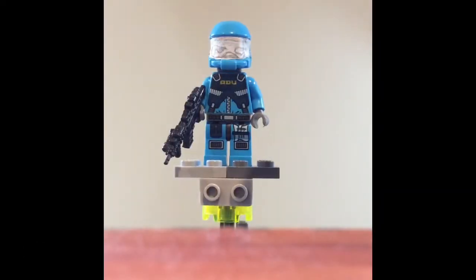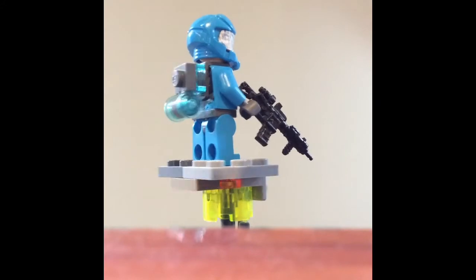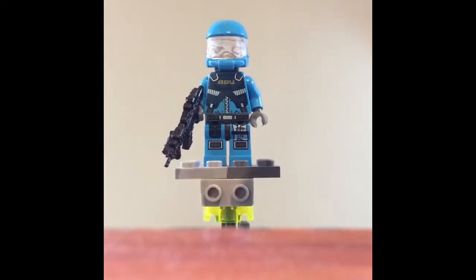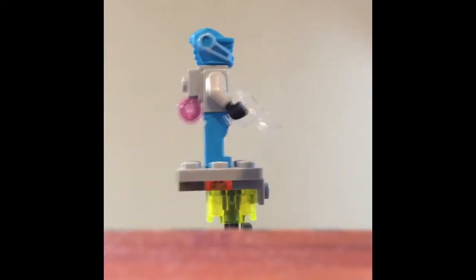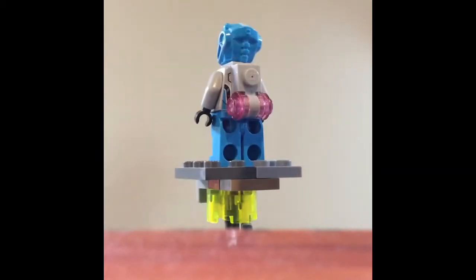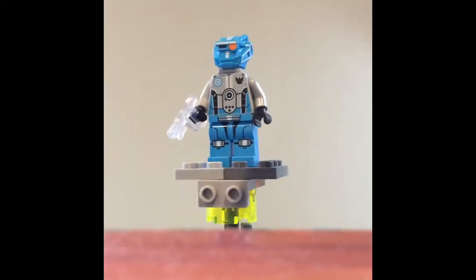For the first of our pilots, we have a grapple — simple printing, got a Spitfire, got the jump pack, just a pretty simple guy. For the next one we have a face shift — got the jump pack, simple printing, got the Alternator there, which is actually pretty sweet.